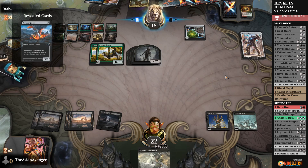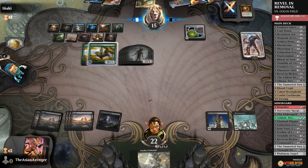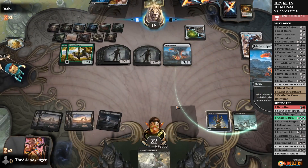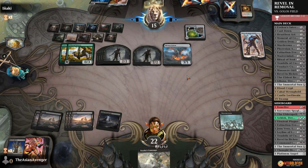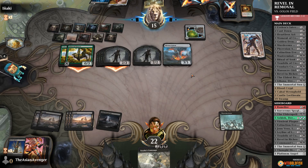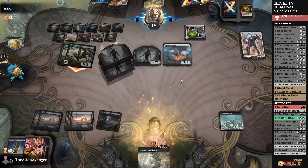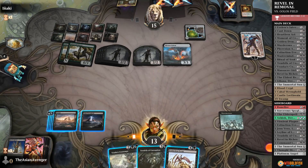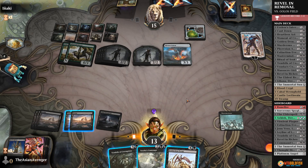Which permanent will they blow up? They hit Revel in Riches — that about locks it up. That was our only way to win. We didn't draw anything except lands for quite some time.